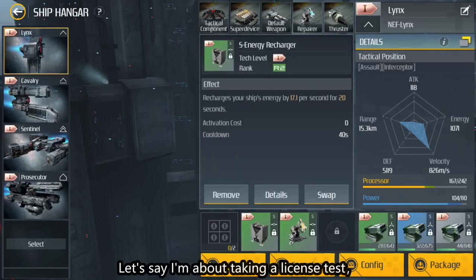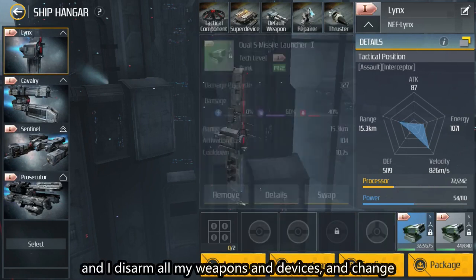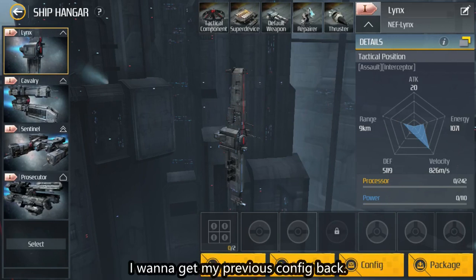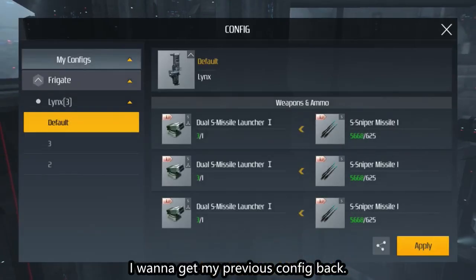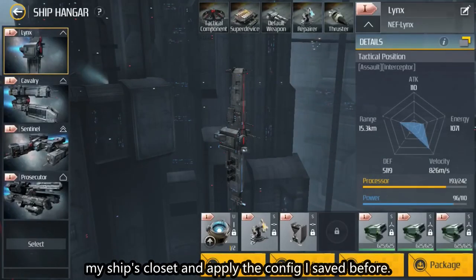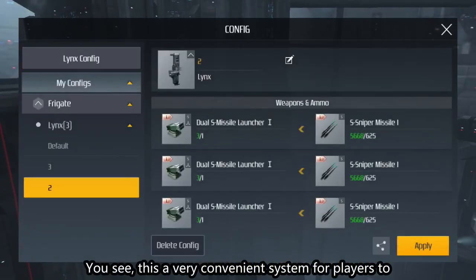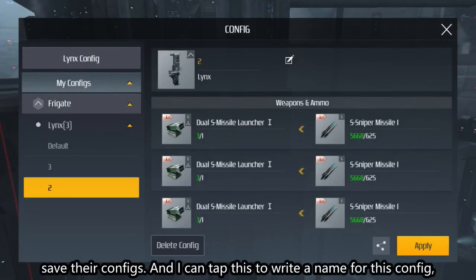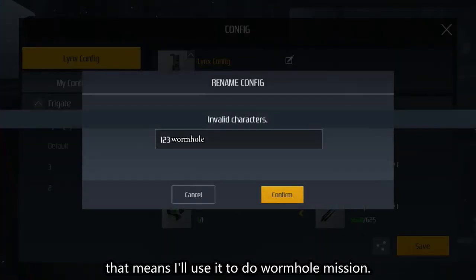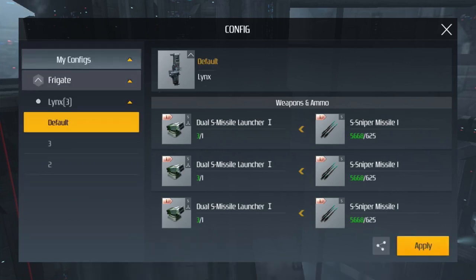Next is config. Let's say I'm about to take a license test and I disarm all my weapons and devices, changing to a set of equipment for the test. When it's over and I want to get my previous config back, I can click config to open my ship's closet and apply the config I saved before. This is a very convenient system for players to save their configs. I can tap it to write a name — for example, to mark it as a wormhole setup. You can also delete configs you no longer need.